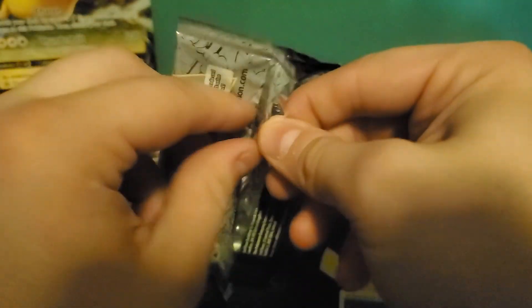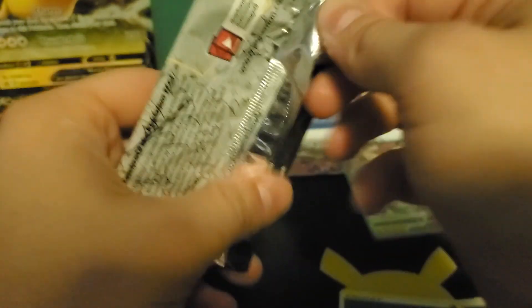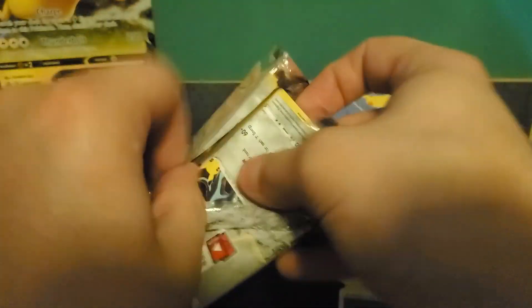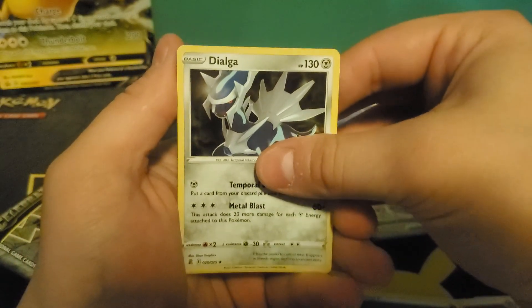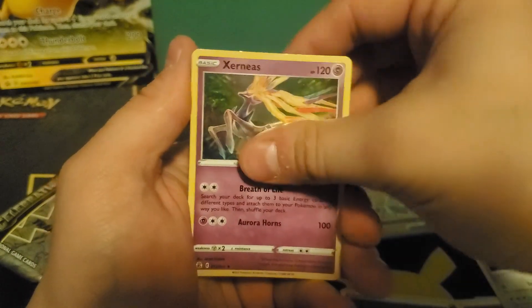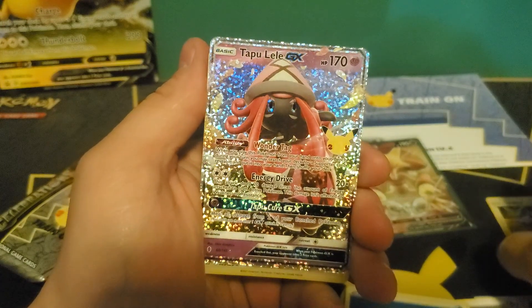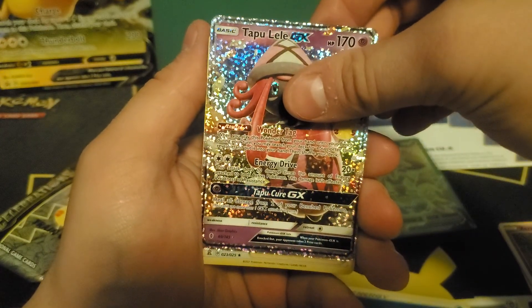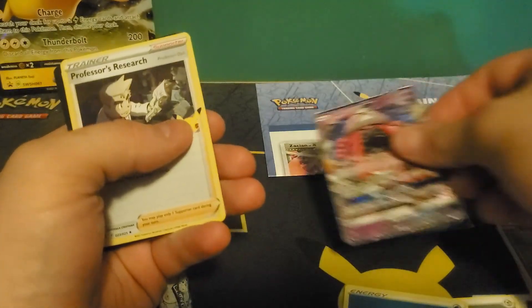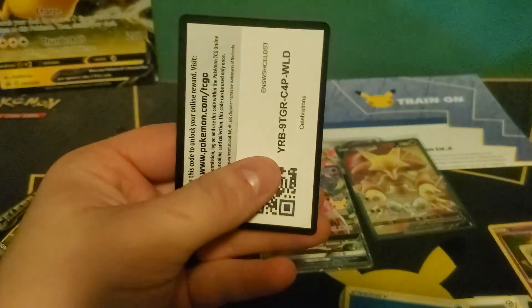Now on to Celebrations. I gotta very gently... please open. Okay, there we go. Now I know there's kind of a card trick with these, but I'm not gonna do it. We got a Dialga, an Xerneas. Oh, we got a Tapu Lele GX card — very shiny, very nice. And our... Professor's Research. Code card for you guys.